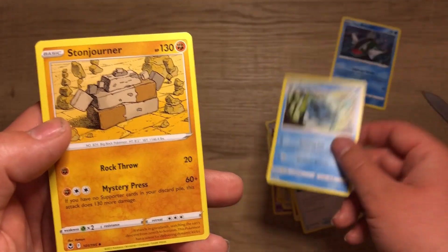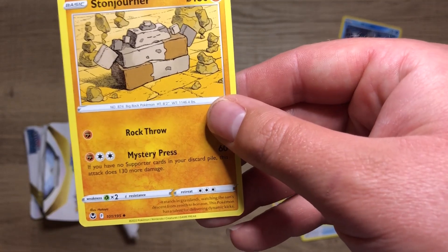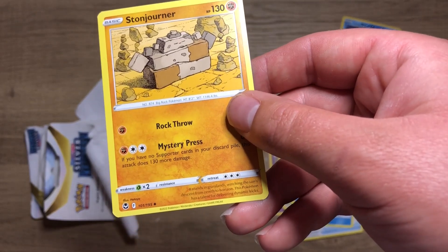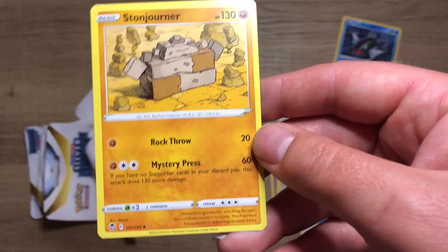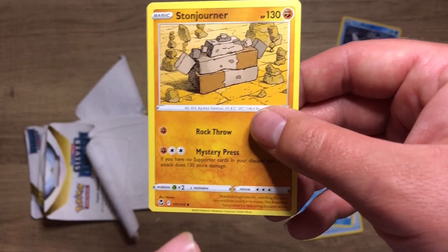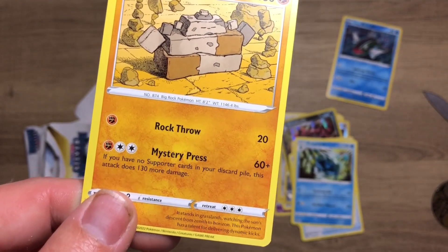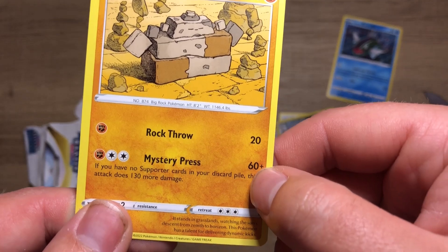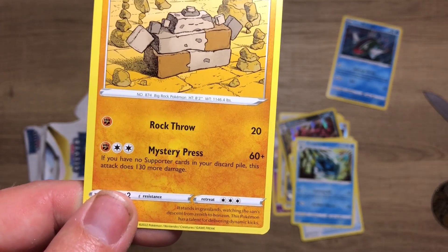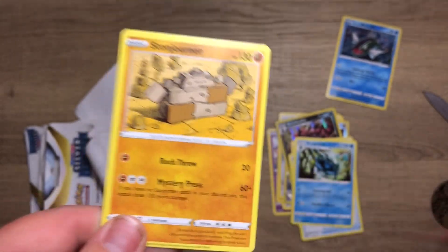Evolution Stone Jynx, my dude, welcome back. When I first started playing Pokémon, Stone Jynx was like my gateway into having a substantial, actual damage-dealing deck. Not this one though — the other one I think took four energy to do crazy damage. But wait: if you have no supporter cards in your discard pile, this attack does 130 more damage. Wow, so this dude's really good if you don't use supporters.